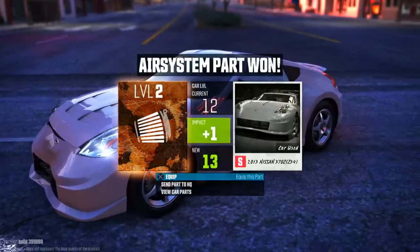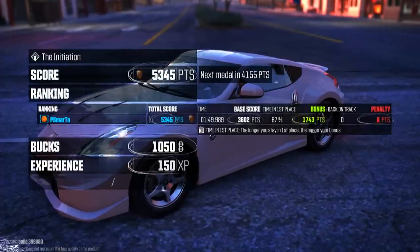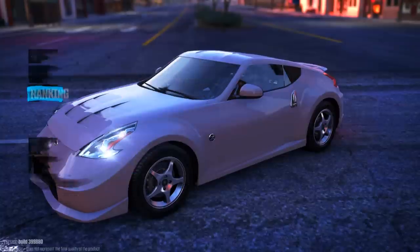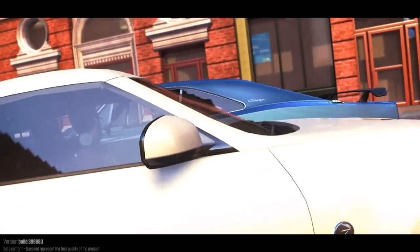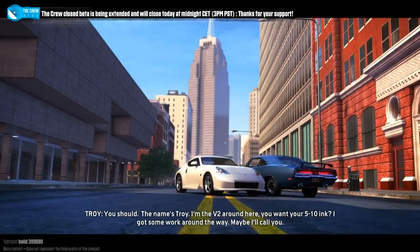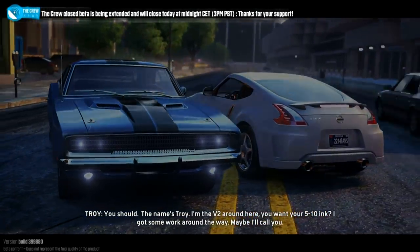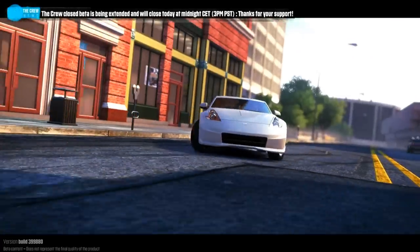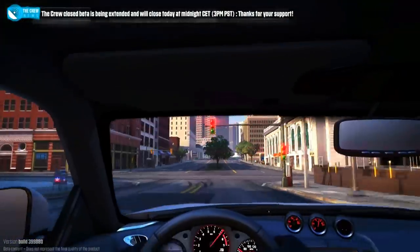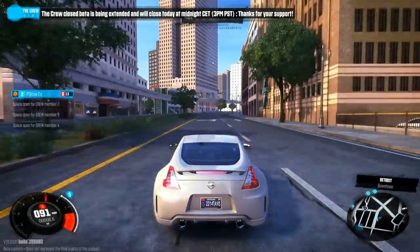Air system part — gives us plus one, go ahead and equip it. How come we only got bronze? I don't understand why we only got bronze. Did we run too many things over? We dominated the competition. Then Troy introduces himself: 'The name's Troy, I'm the V2 around here. You want your 510 ink? I got some work around the way — maybe I'll call you.' Alright, so we got our foot in the door.